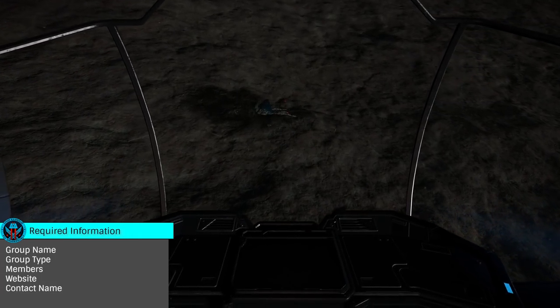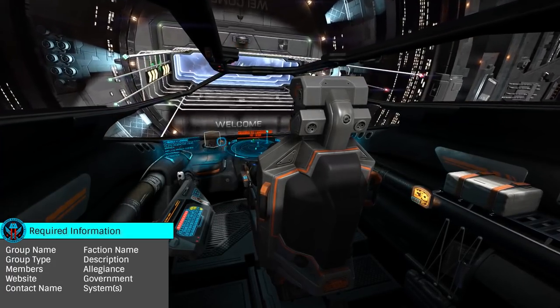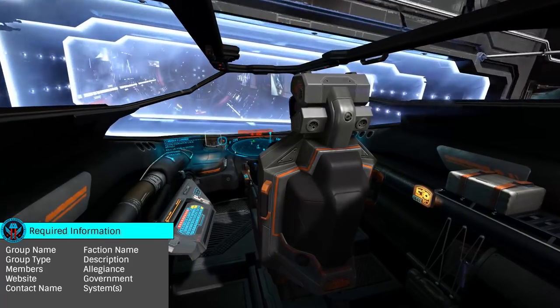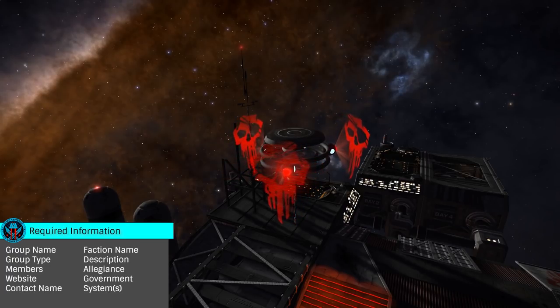Then, for the minor faction application, you'll also need to determine an in-game faction name, a description of your faction, your superpower allegiance, government type, and one or more possible systems where your faction would be located.